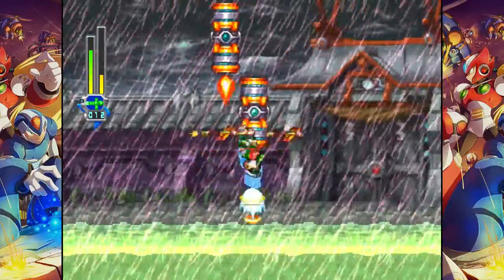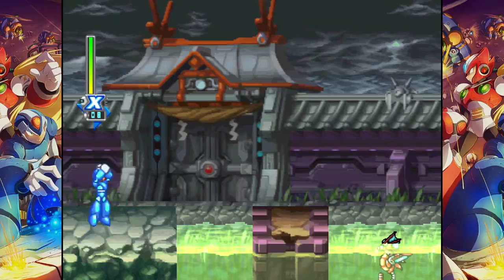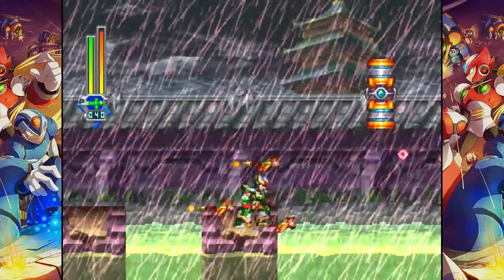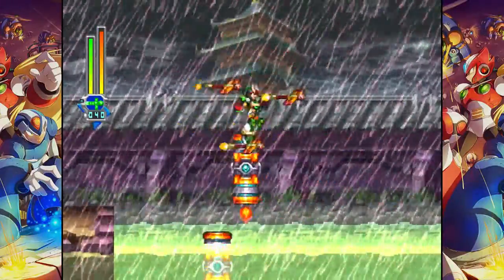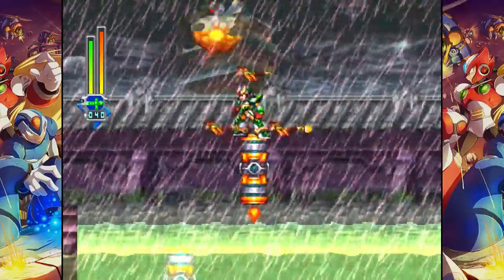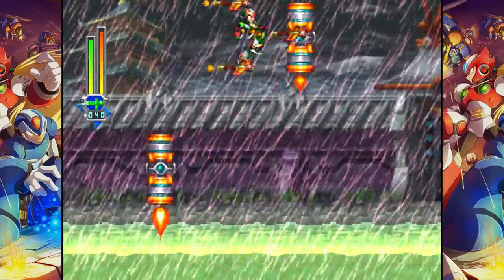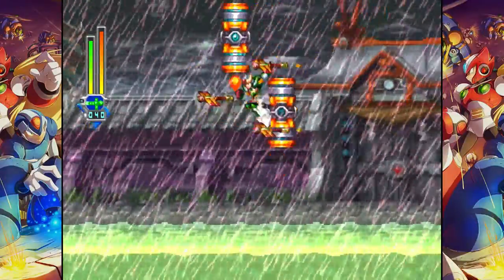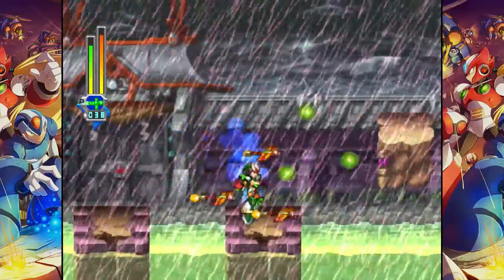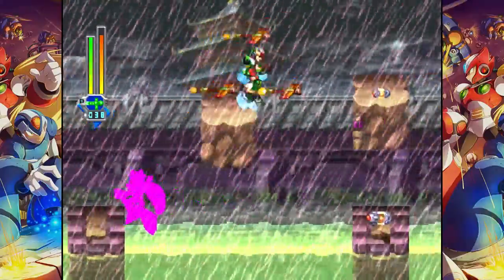Beating Yamark will cause some annoying fly enemies to spawn and hover around you in both Blaze Heatnix's stage and Shield Sheldon's stage. When you beat Infinity Mijinion it makes Yamark's and this stage almost pitch black with the exception of a few spotlights on screen — and we are not seeing that here in Turtaloid's stage because we have another Nightmare stage effect active, which is the one from beating Sheldon. You've been seeing me get bombarded by these soul body clones of Zero — that's what happens when you beat Shield Sheldon, and it happens in both this stage and Blizzard Wolfang's stage.